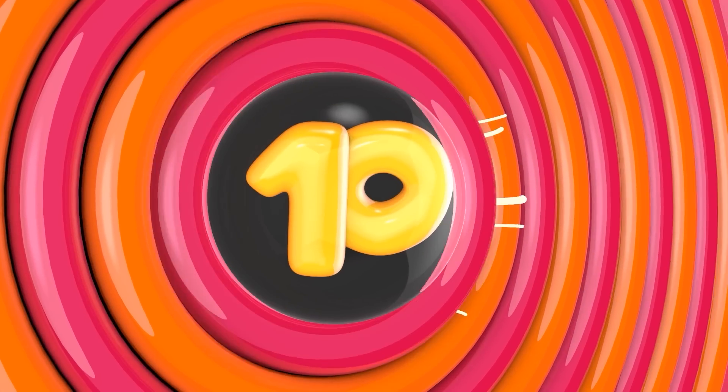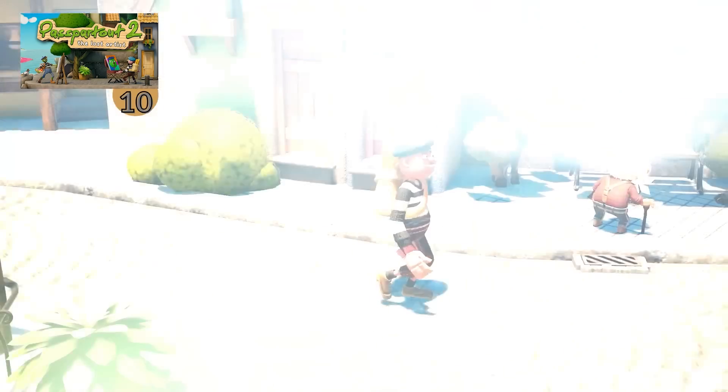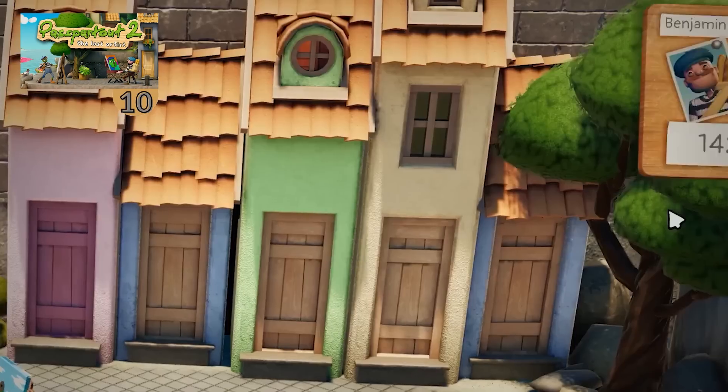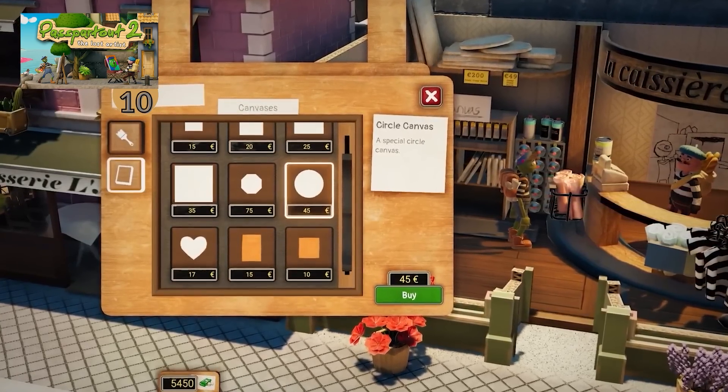Starting off at number 10, with a nice indie sequel with a great visual style, it's Passpartout 2: The Lost Artist. Here you play as a struggling artist on your journey to regain your lost art career — pick up a canvas and your brush, go outside and start painting.